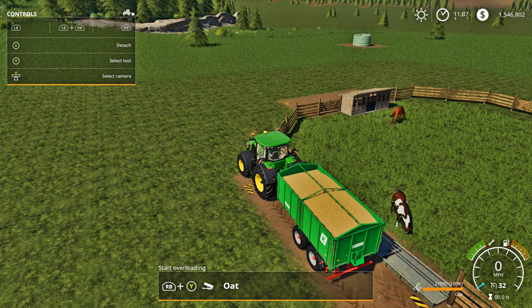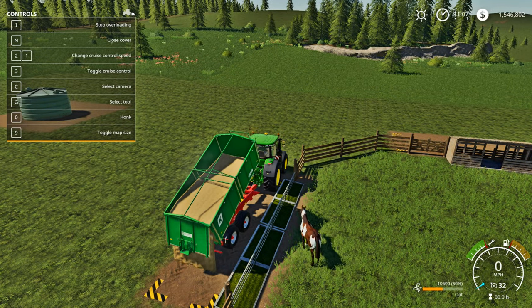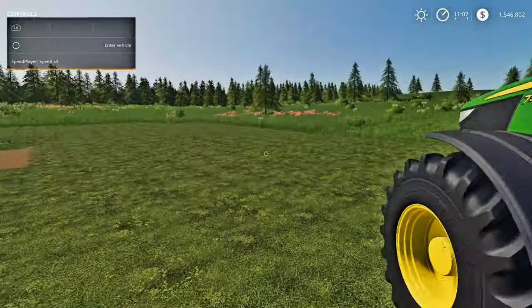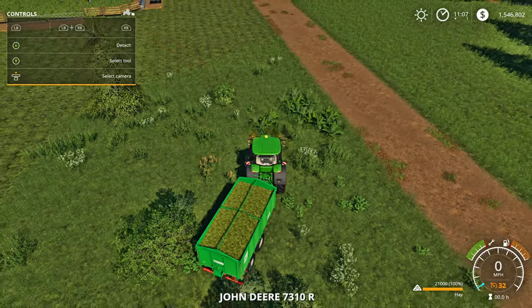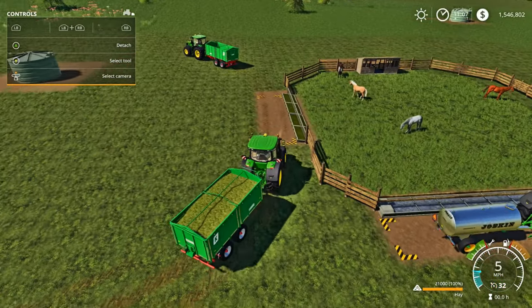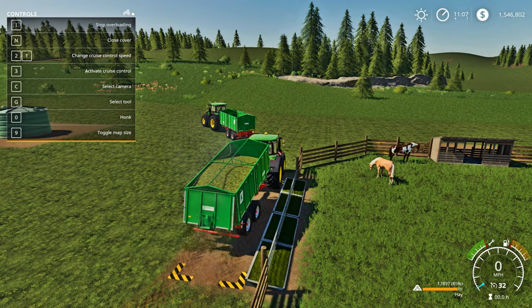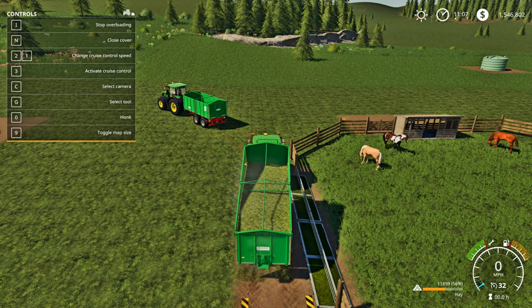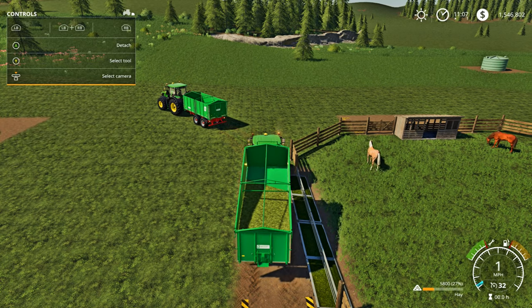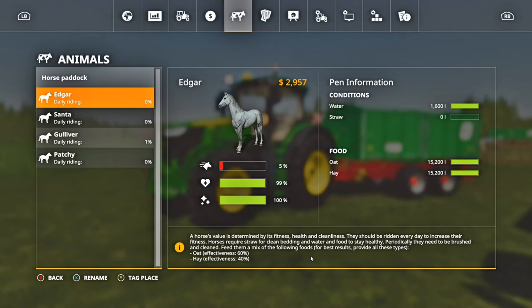Pull in here with the oats, hit I, and start dumping them in. It takes two different food types to feed the horses. Once the oats are in, we go back and grab our hay, pull it in, and dump the hay in as well. So far we've put in water, oats, and hay. Let's open up the animal menu - we have full oats, full hay, and full water. We just have no straw yet.